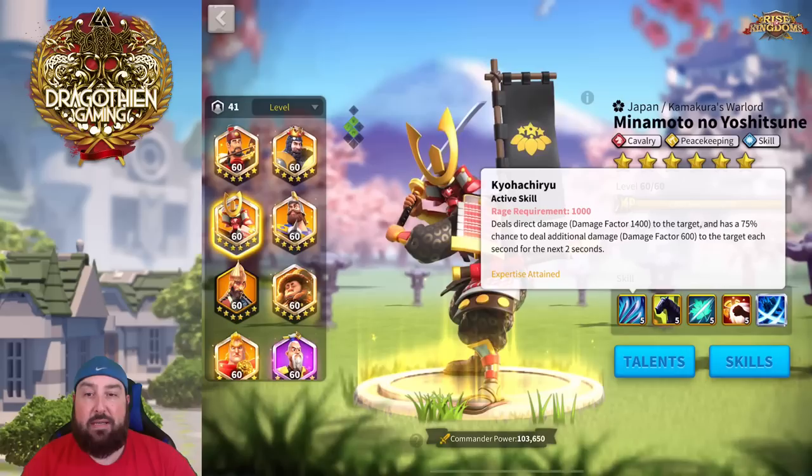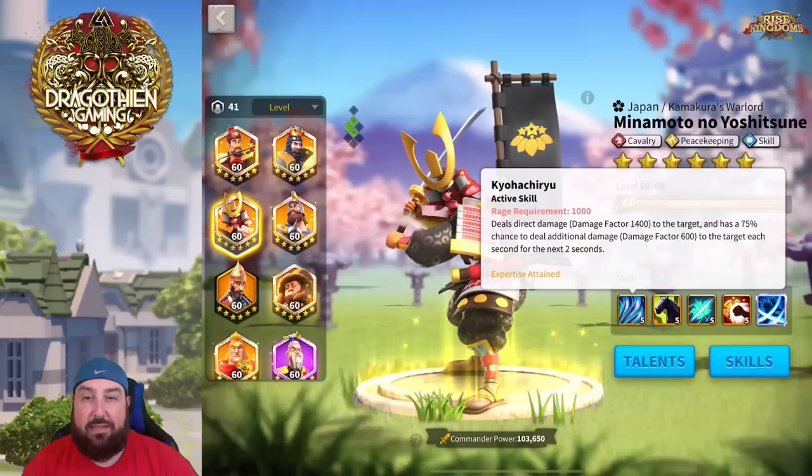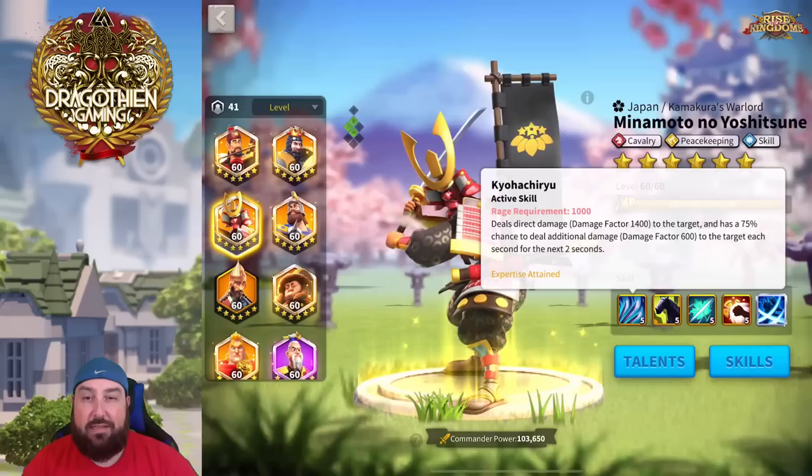This commander was available at the very beginning of the game, so most people should know his skills, but let's go over them because we have new players joining and people who haven't paid close attention. Let's start with his first skill — his main bread and butter active skill, which is where all the damage comes from for Minamoto.